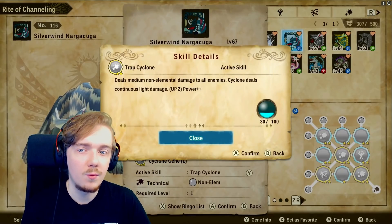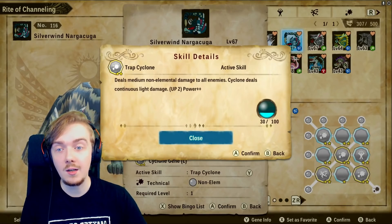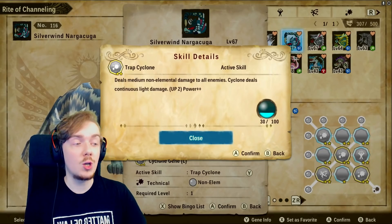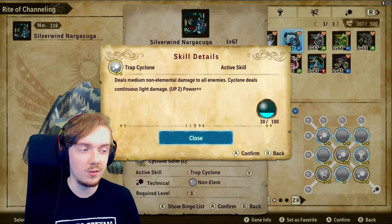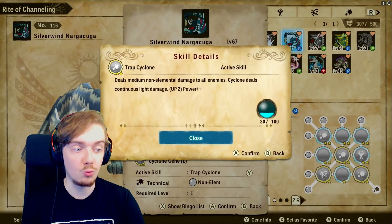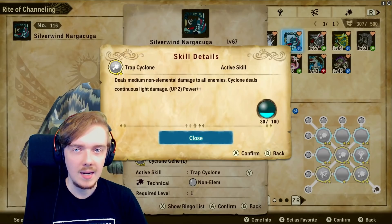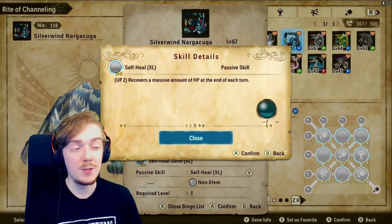In the middle slot I've opted for Trap Cyclone, which costs 30. It's an AoE attack with medium damage and creates a cyclone that deals continuous light damage to everything on the opponent's side. This is really strong in PvE as an extra damage-over-time effect and even stronger in PvP, because opponents cannot clear this effect. It's like a weather condition in Pokémon — they just have to deal with it until it goes away. It ticks damage each turn and they can't remove it, which is super annoying to play against.